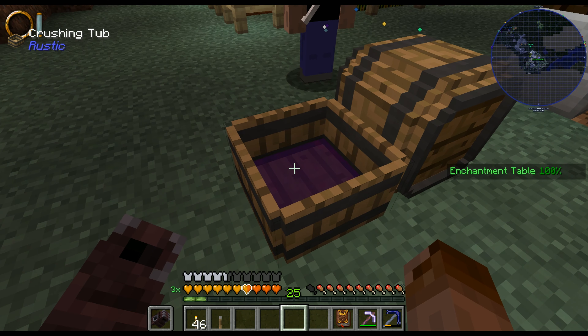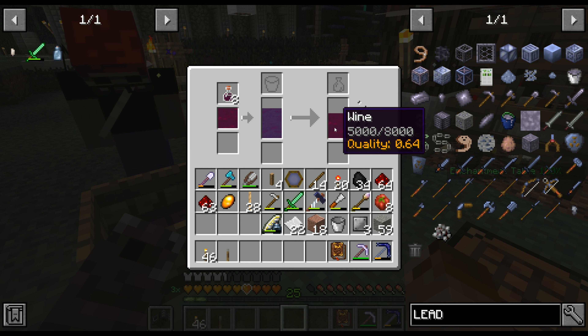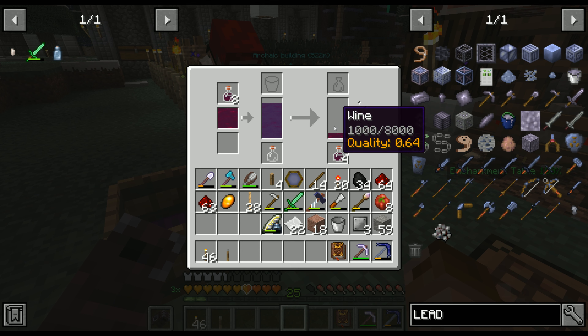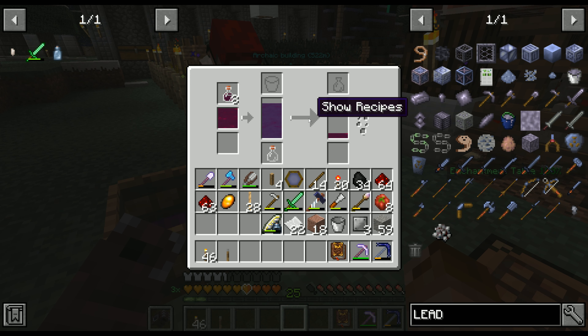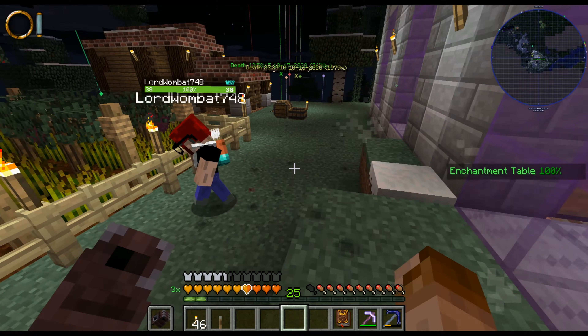Did you ever see the Taj Mahal Wombat? To be honest, no. I don't remember the Taj Mahal Wombat and that makes me sad. It was pretty good. Glass bottles there. This is a long operation, even for Minecraft. It's 0.6 forkball — the same quality of wine. That's unfortunate. It should give about the same quality, plus or minus 0.5.